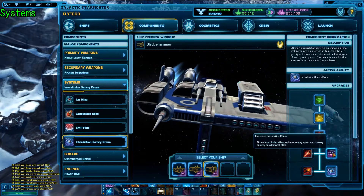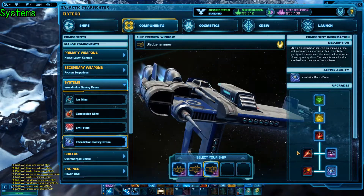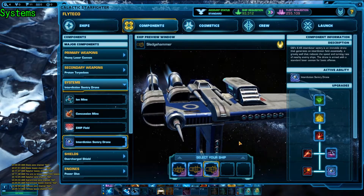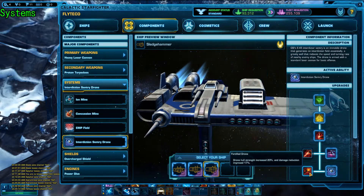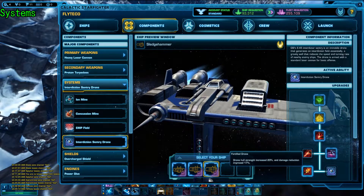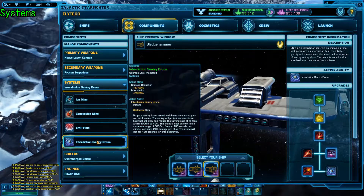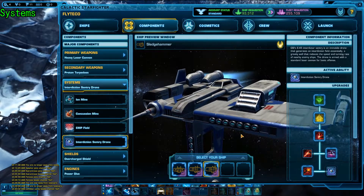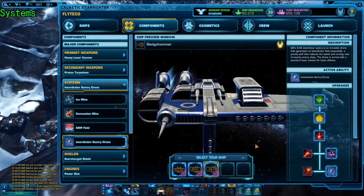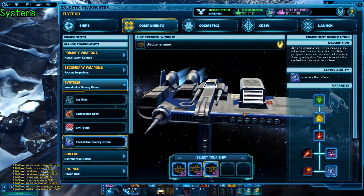For tier four and tier five on the sentry drone, you're going to want to run increased interdiction effect. This will increase the slow from 40% to 50%, making it absolutely crippling for enemies. There are two choices at tier five to keep in mind. If you are combat dropping interdictions on people, take the fortified drone to help it survive while keeping enemies slowed. If you're running the pseudo aggressive point defender style, I recommend taking two drones — this lets you place one on the point and use one aggressively, so your team benefits and you have a movable slow.